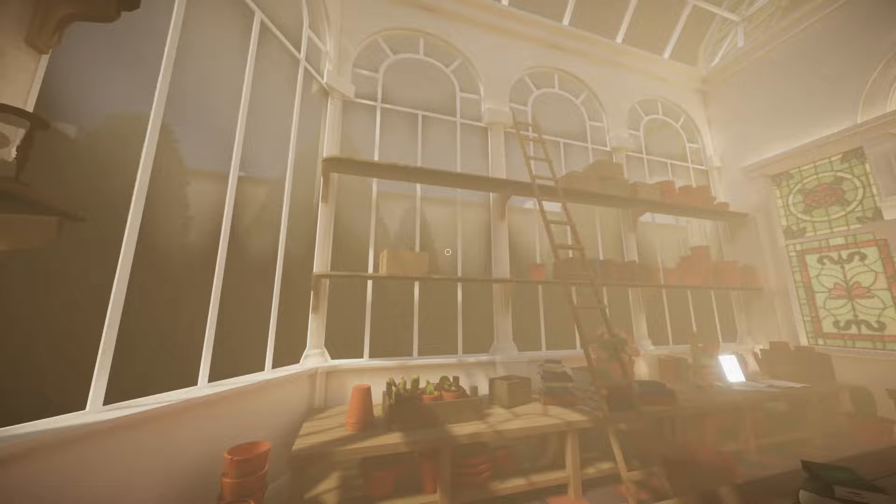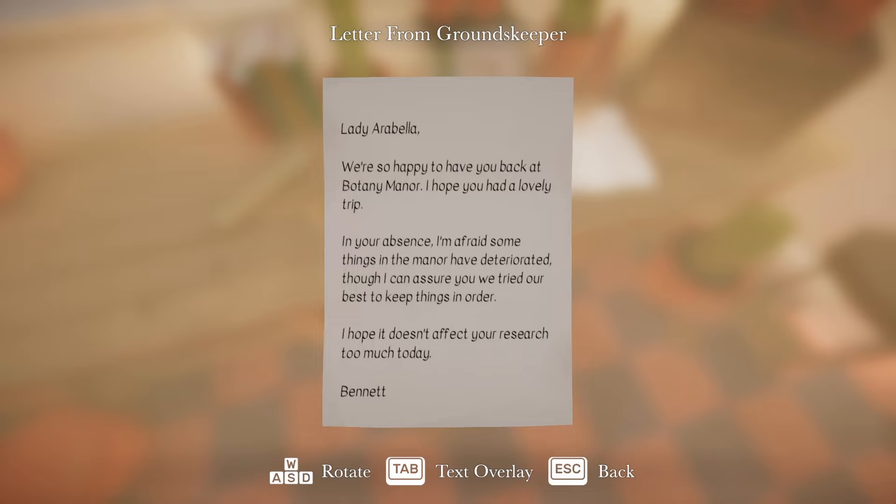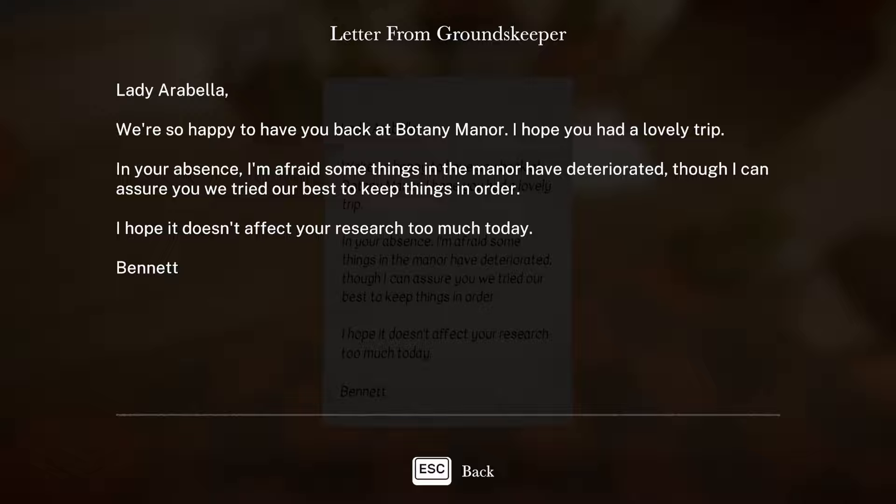Here we are. Looks like we're in some sort of greenhouse. WASD to walk, mouse to look around. There's a letter from the groundskeeper: 'Lady Arabella, we're so happy to have you back at Botany Manor. I hope you had a lovely trip. In your absence, I'm afraid some things in the manor have deteriorated, though I can assure you we tried our best to keep things in order. I hope it doesn't affect your research too much today. Bennett.' And it looks like we also have a text overlay, which is always a nice addition.